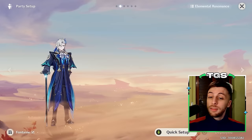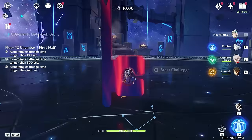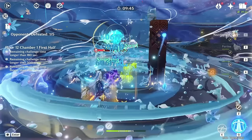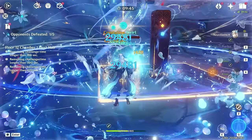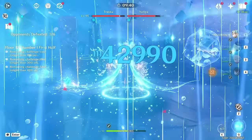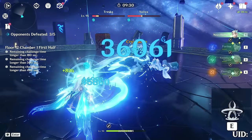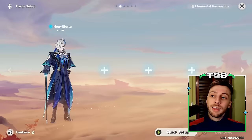What I do instead: start with the elemental skill, go to supports, come back for a charge attack, then use a second elemental skill instead of the burst. After the second charge attack, I use the elemental burst, giving 6 spheres ready for 2 more charge attacks later. This way, the elemental skill is always ready when you need it, and you can always use 4 charge attacks per rotation.